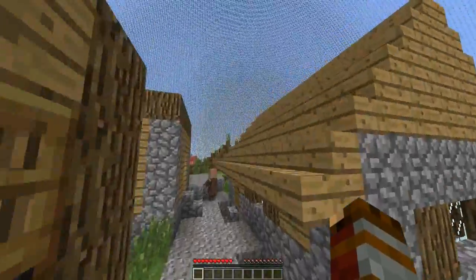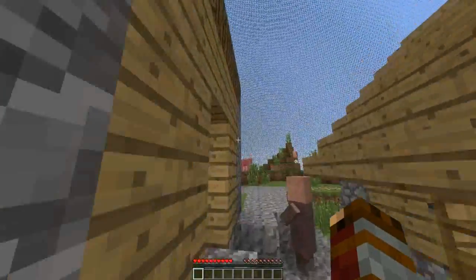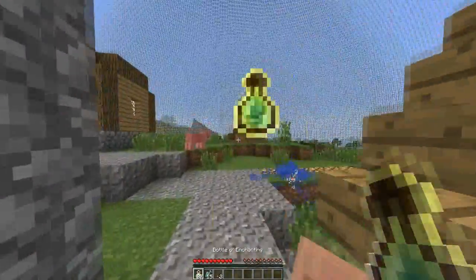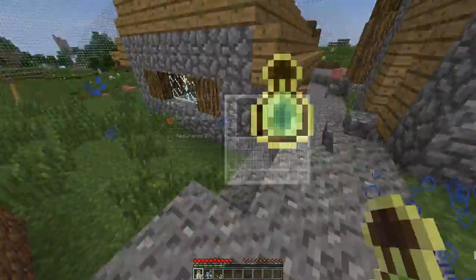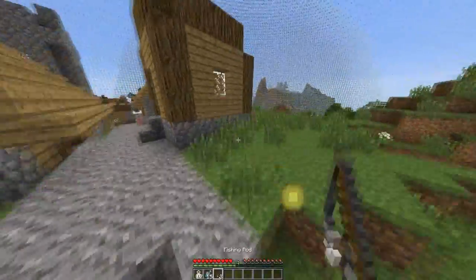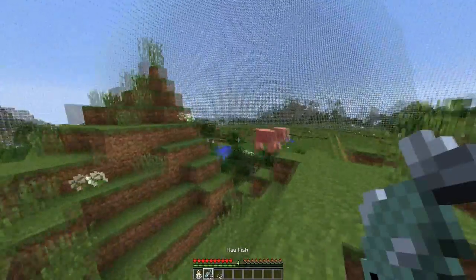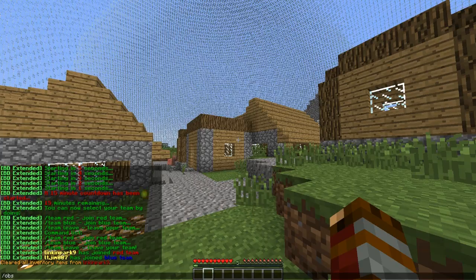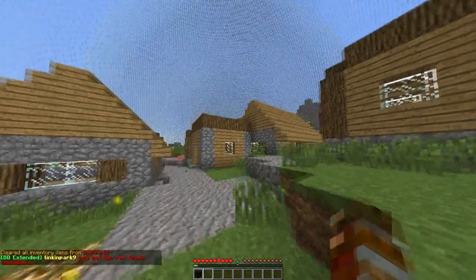There's /potash food which gives you food, and bottles of enchantment — that's pretty awesome. You can also do /obsidian and that gives you obsidian.